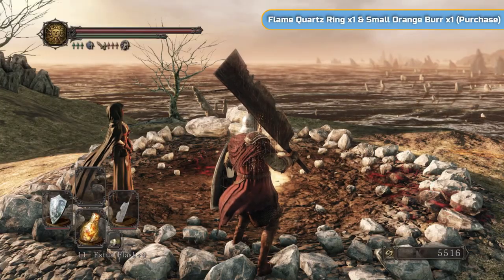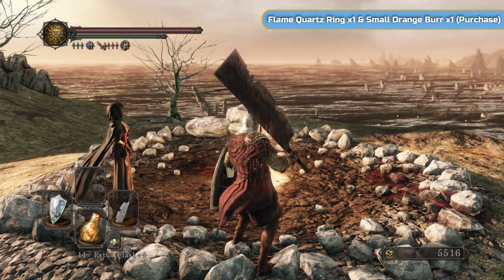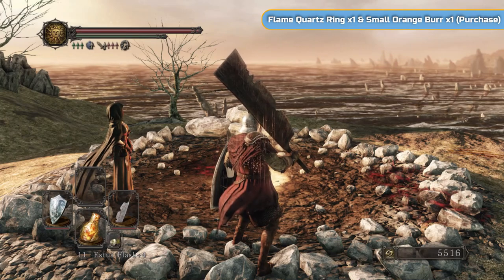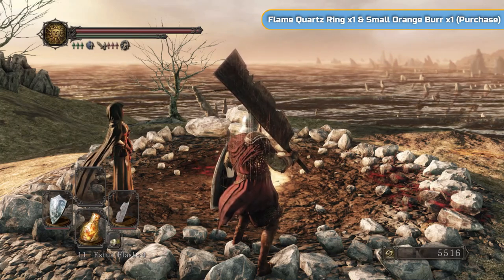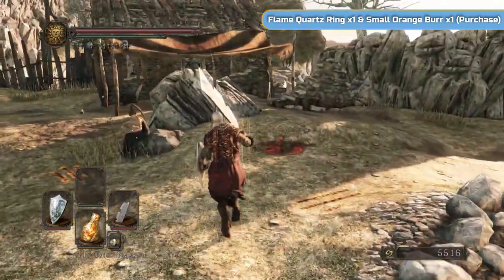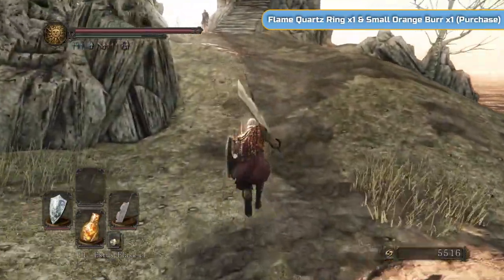Hi there, I'm Ben and welcome to part 11 of my full platinum walkthrough for Dark Souls Scholar of the First Sin. We're just going to purchase a couple of things before we head to Iron Keep. We're going to get the Flame Quartz Ring and Small Orange Burr. There is also the opportunity to purchase a Pyromancy called Flash Sweat, so you may want to do that.